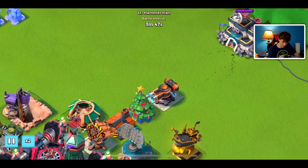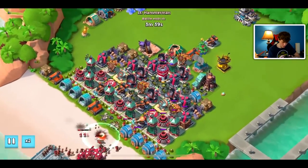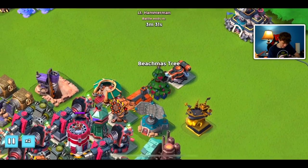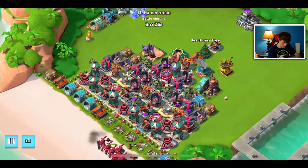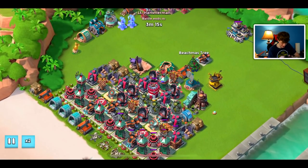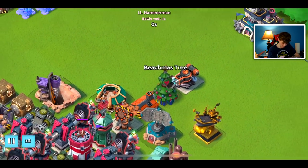The flamethrower is just playing safety — if there's like a rifleman that somehow escapes in the later stages, maybe the flamethrower will be able to take it out and save an attack. But I don't think it's going to be doing much behind the beach mist tree. We clicked on the beach mist tree there — I didn't know it's got a camera!